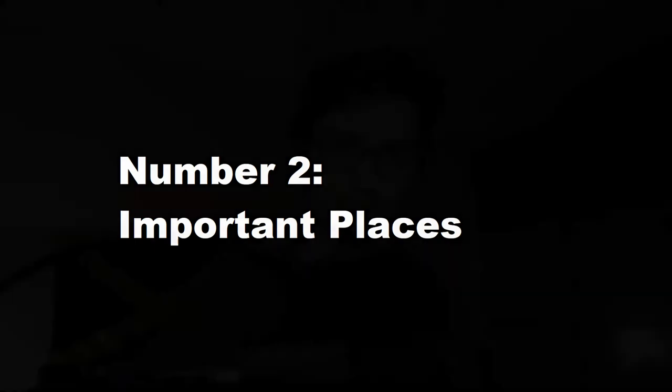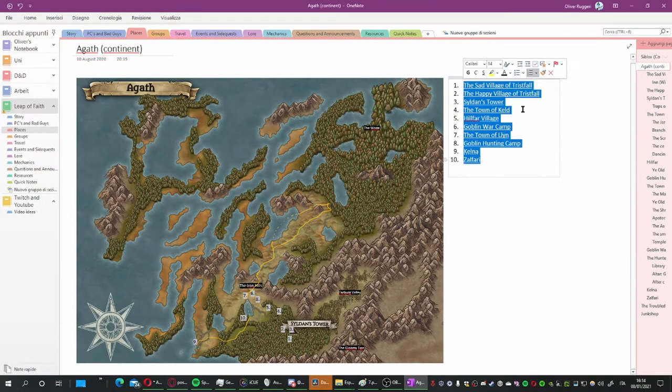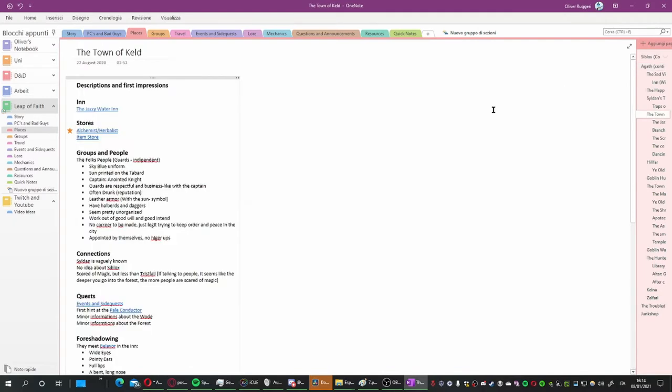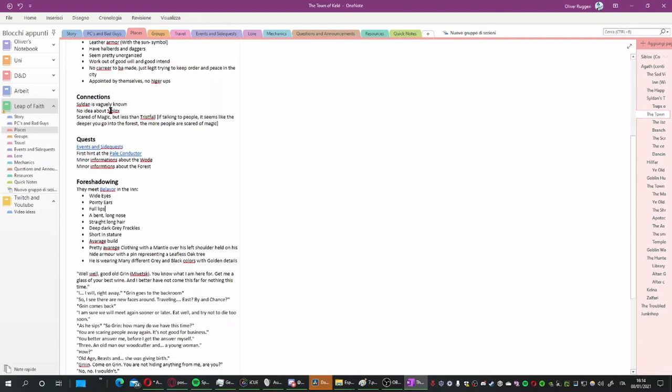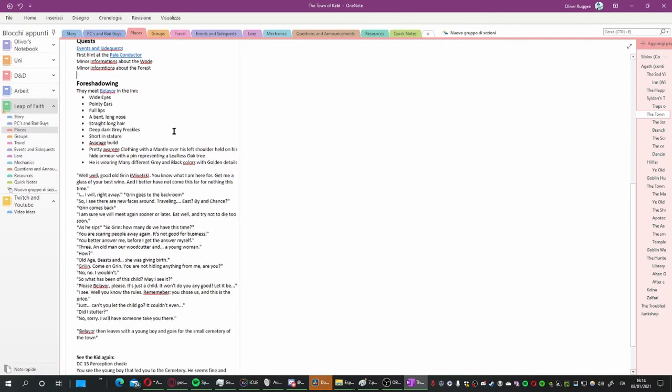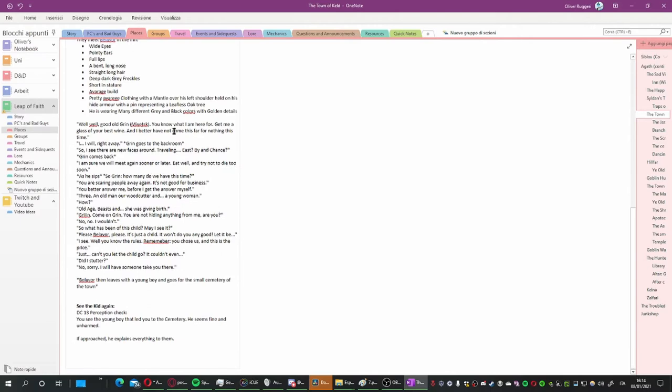Number 2: Important places. Once you have a map done, start pinpointing the cities, towns, and villages that are important — the ones you'd like your players to visit, where they can pick up quests, lore, and so much more. When you put a pin on your map, you'll know what's in the city, and it will be so much easier to later have an NPC mention the place for a specific reason.